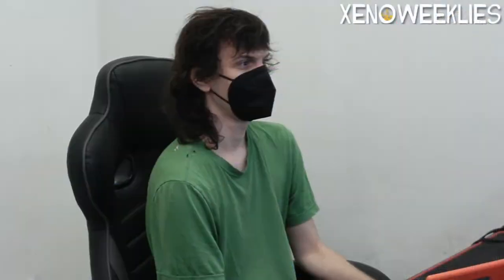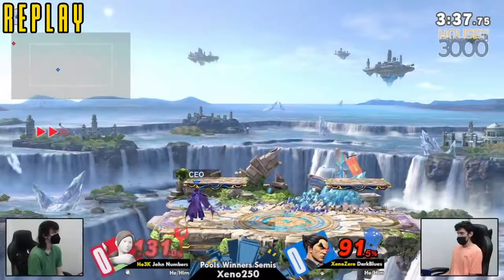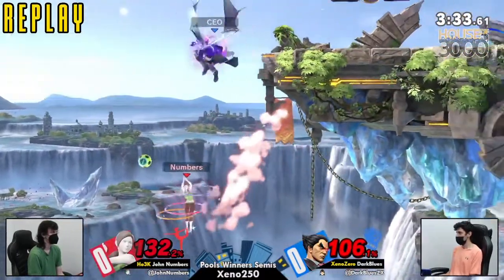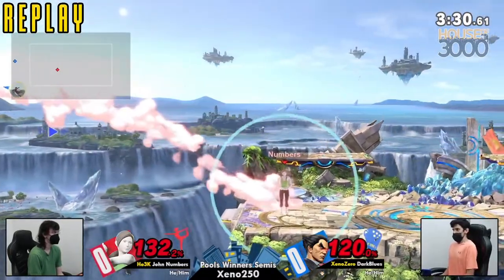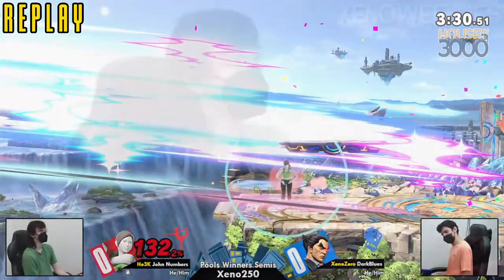Wow, was that it? It had to be an air dodge in the blast zone, right? Let's take a look. In the meantime, Jon is getting rid of Small Battlefield and going to Hollow Bastion. That was just straight — that had to be poor DI, late DI or something.